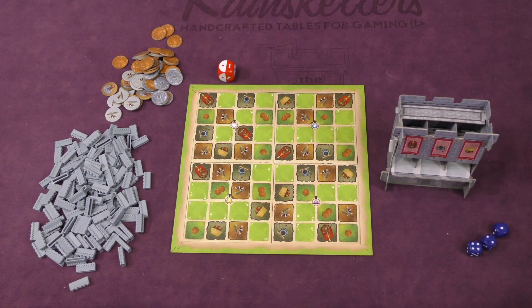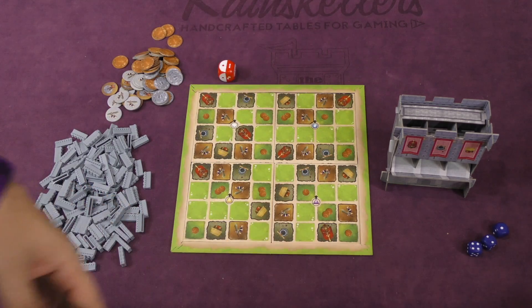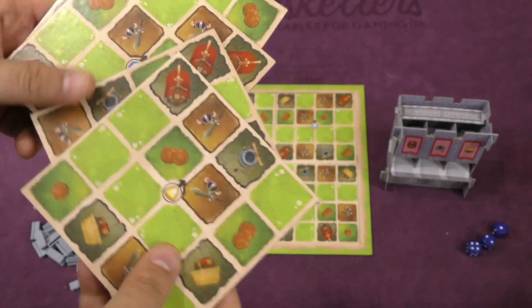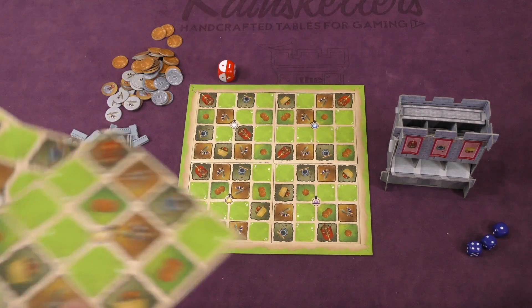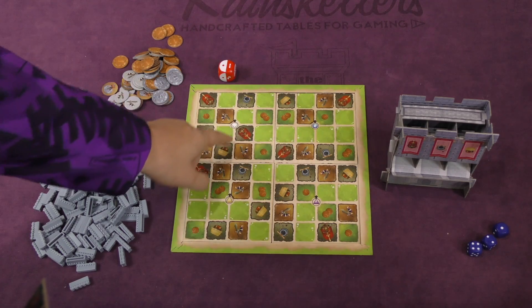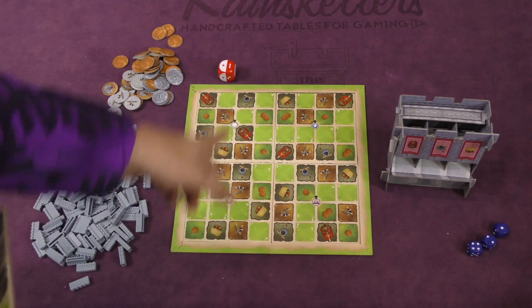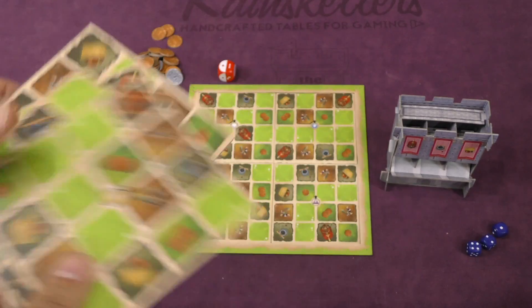Each player is going to have their own player board. This board has these four outside pieces — frame pieces holding them in — and then four spots. Everyone's getting the same four. You'll notice there are these little gems here in the middle with a black arrow or a white arrow on the other side. You're going to put these in randomly or players will pick, it doesn't matter. But what matters is everyone does the same thing. So here I put the white diamond, blue gem, yellow gem, purple gem — all with black arrows facing upward. So everyone else would build the exact same thing.